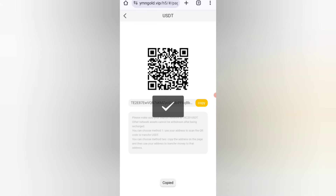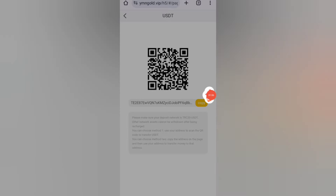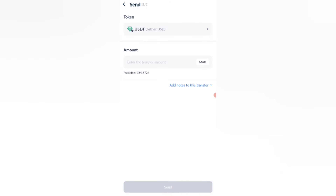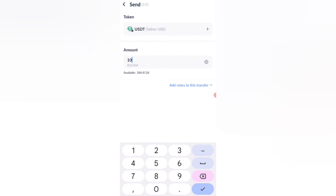Click on the recharge option and you can see your wallet address. Copy your address, then open your wallet. Enter your address, and now I am recharging 10 USDT. You can see on the screen.